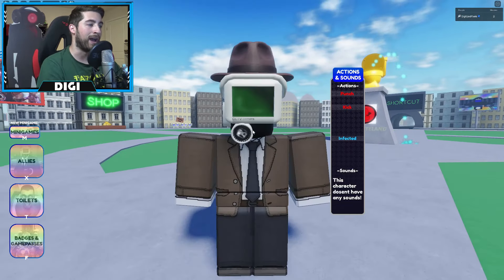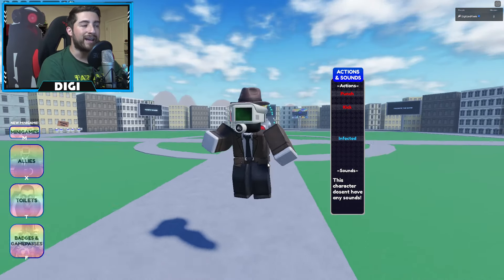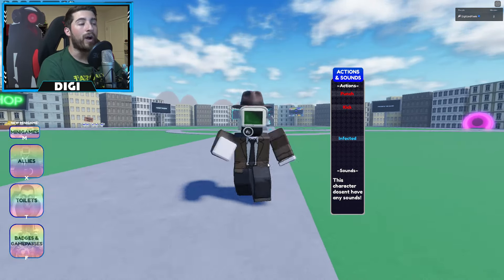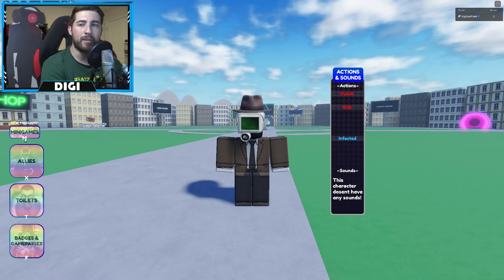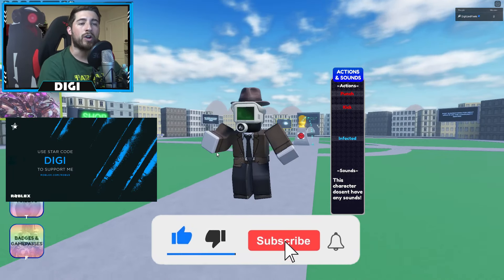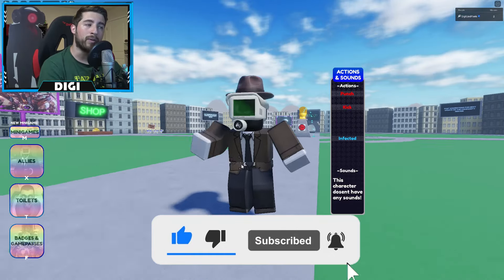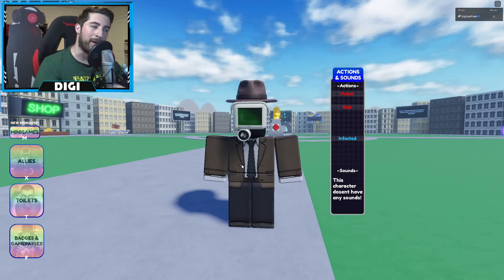Anyways guys, that is all for today. Thank you so much for watching — if you enjoyed go ahead and hit that like button, subscribe down below, and join the badge hunting squad today. Use star code Digi whenever you buy Robux or premium, and as always stay awesome, stay cool, and go on badge hunting. Bye!